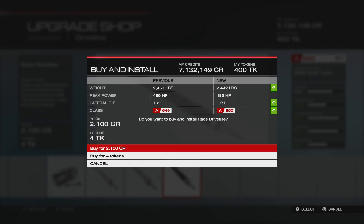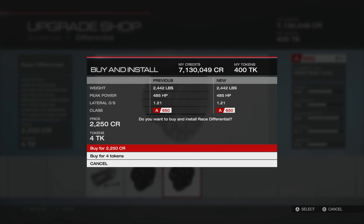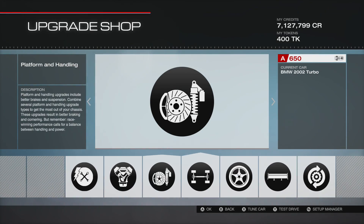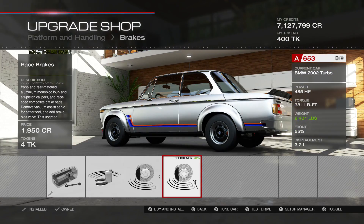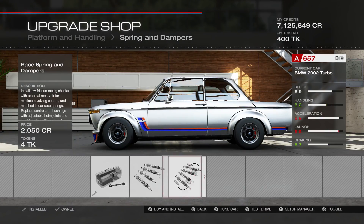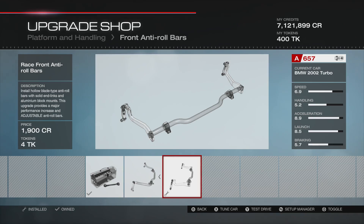We're going to want the gearbox for some sensible gear ratios, we're going to want to dump all of the weight out, and the diff so that we don't have a one-tyre fire going on when we try to launch it off the line. Brakes are going to be very important as we've seen many a time. This car should be okay on brakes - the Mercedes last time struggled, I think it was a much heavier car than this, so we don't pull the weight out of it. It might not be too bad on the braking front, still not going to be quite as good as I would probably like.